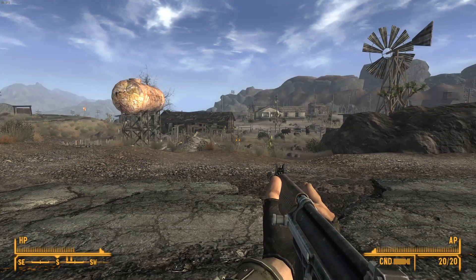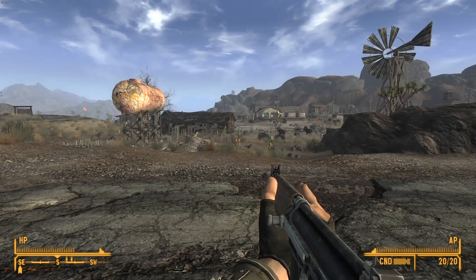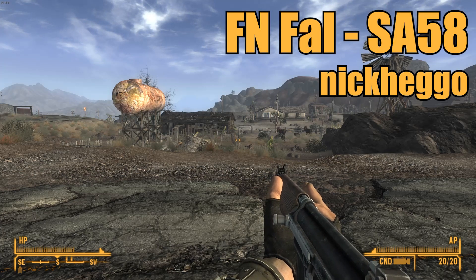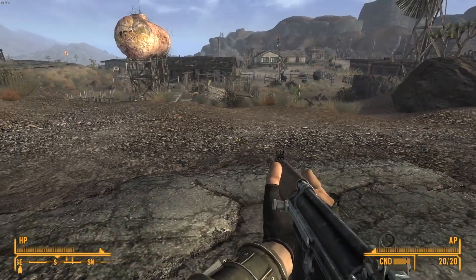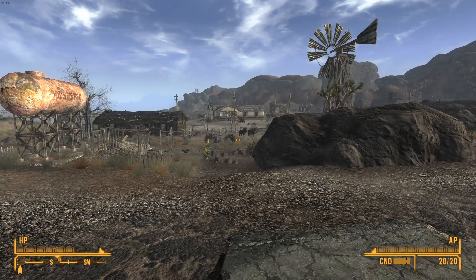Alright, hey everybody, welcome back. Once again we are doing a mod review in Fallout New Vegas. Today we are looking at the FN FAL SA-58 by Wanamingo, uploaded by Nick Hago. This mod adds the beautiful SA-58 mod from Fallout 4 by Wanamingo into Fallout New Vegas, and it adds a handful of versions of the FAL to your game.